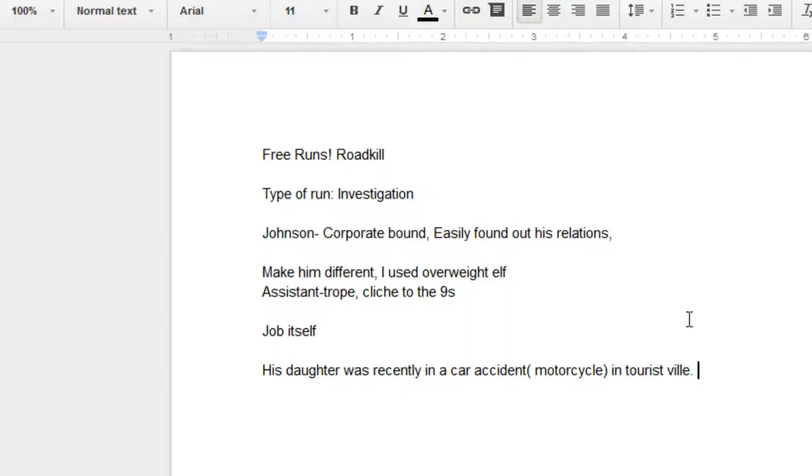He is a rich person and has a DocWagon contract for him and his daughter. DocWagon medevaced her out and she is currently in a hospital of your choice. The important thing is that she is in a coma at the moment — she is non-responsive. Her injuries are fairly severe, and they are prepping to do some augmentation.